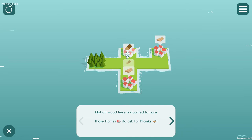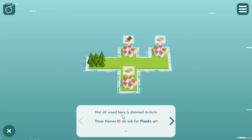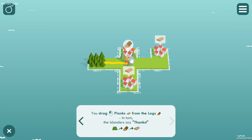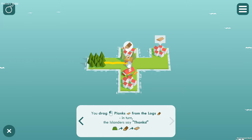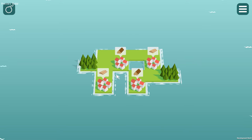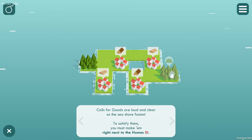Now we're getting into more complicated things. We want this one to have wood, and then these two to have planks. Not all wood here is doomed to burn — these homes do ask for planks. You drag planks from logs — in turn the islanders say thanks. So first off we drag our little wood to this one because he just wants logs, and then we can drag from our log cabin to make planks for these other ones. I'm sure it's going to get more and more complicated — I've only done chapter one so far, so I don't know everything on this one.